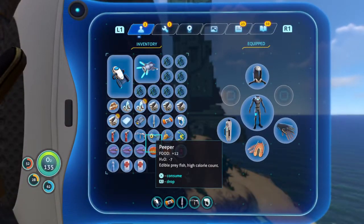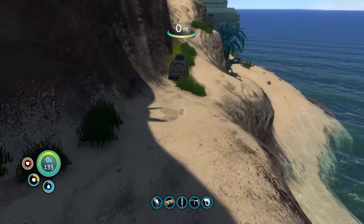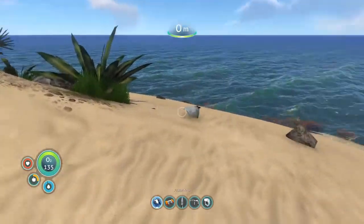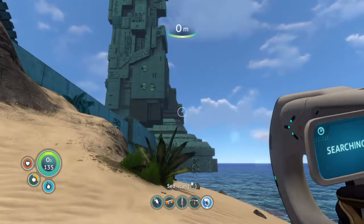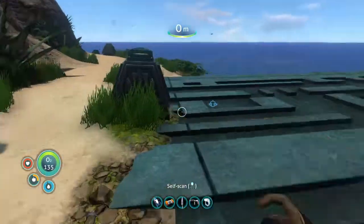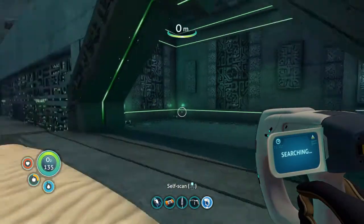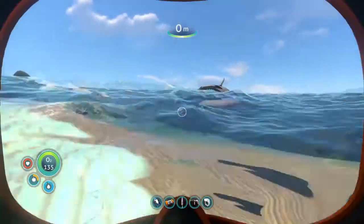Definitely gonna have to use up one of my first aid kits. Much better. I am getting a little thirsty. Can I scan those sky ray creatures? Guess I can't scan them until I somehow get closer. I'm really curious to see what further lies in this facility — all I did was extract some alien data. But after all, I am getting a little hungry, so I better head back to the life pod just in case.